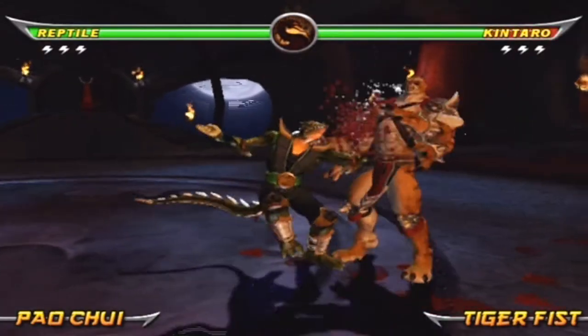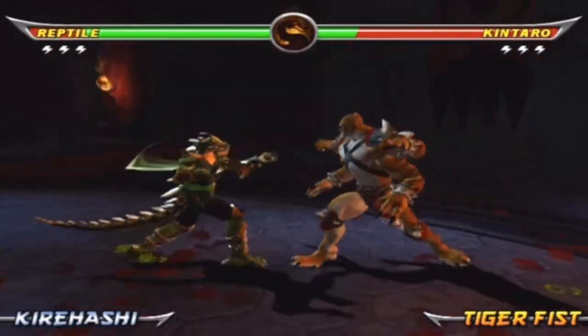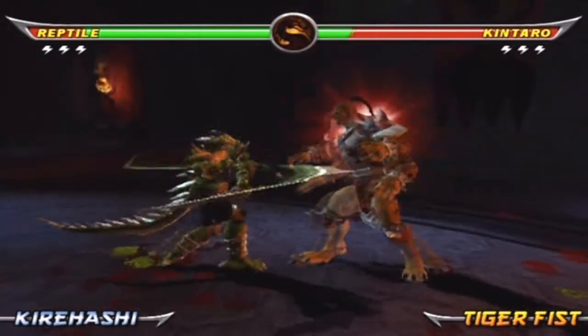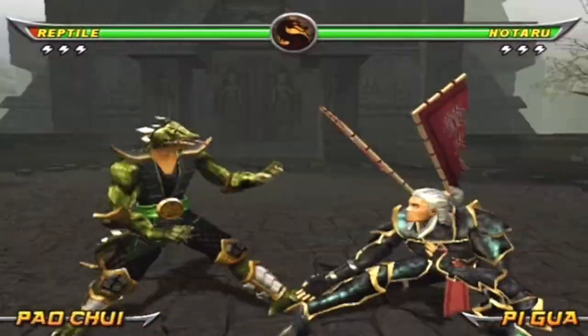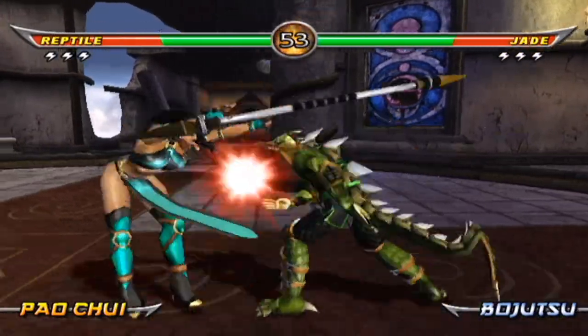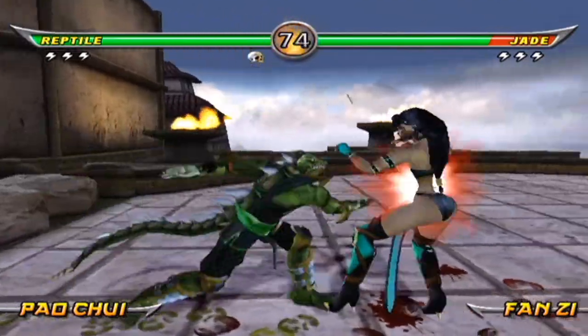Boss characters can't be air canceled, but you can re-stand them with a 1-1 stance change to Karihashi after you've launched them. It's a smart idea to stay in Karihashi against boss characters and do a lot of 2-2-3s. The reason I only listed 3 block strings from POW is because all the other strings are extremely punishable and riddled with highs. Strings starting from 1-1 are good for punishing because they have quicker startup and track well, but just be careful using them.